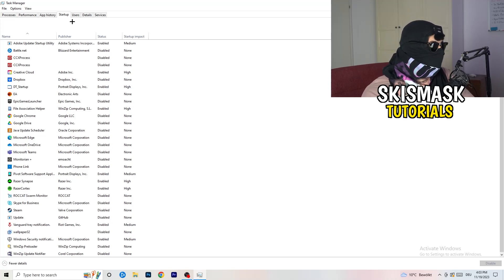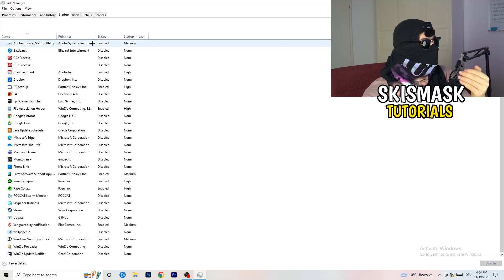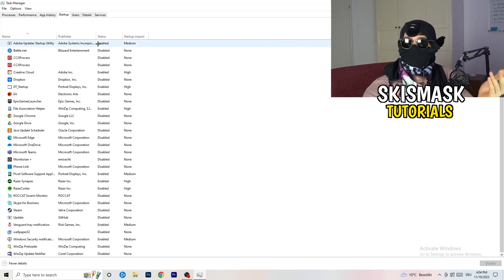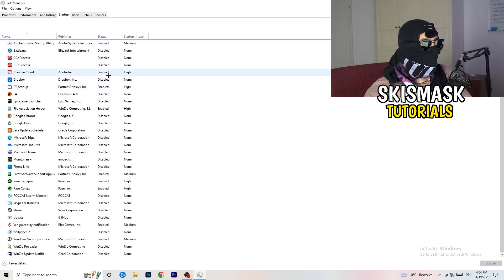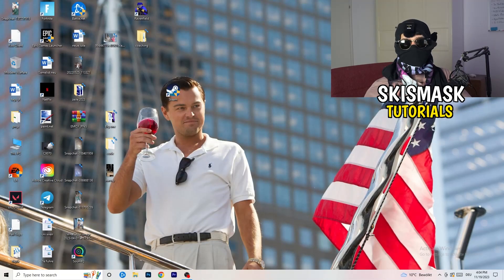Click on the Startup tab in the top corner. A lot of problems start here — if you have too many programs starting when you boot your PC and running in the background without you knowing, that will cause FPS drops on a low-end PC. Go to the programs you don't want to run, right-click them, and click Disable. Once finished, close Task Manager.